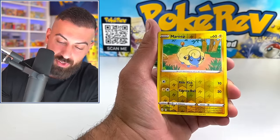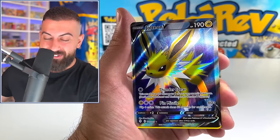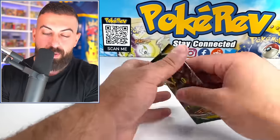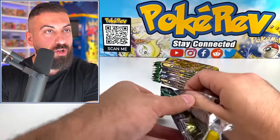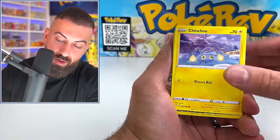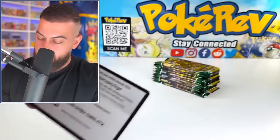Let's just keep banging out the hits right now. Another Jolteon V Full Art! Okay, we'll take it. Code card out, come on — just pile up the hits. That's where all the goodies are waiting. Clefairy. Fletchling, Eldegross.